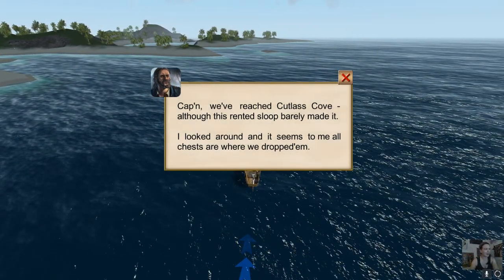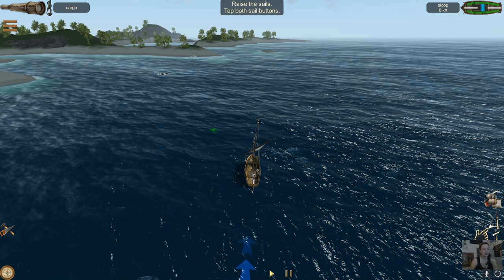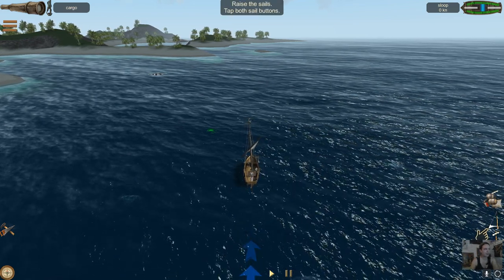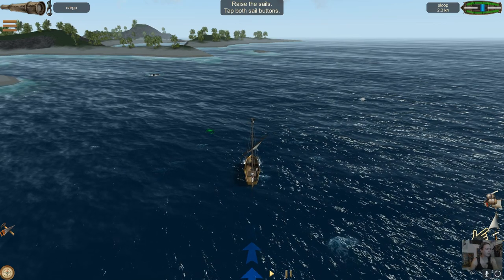We have reached Cutlass Cove, although this rented sloop barely made it. It looks like all the chests are where we dropped them. So we have a really nice start — raise the sails, there are two sail buttons.